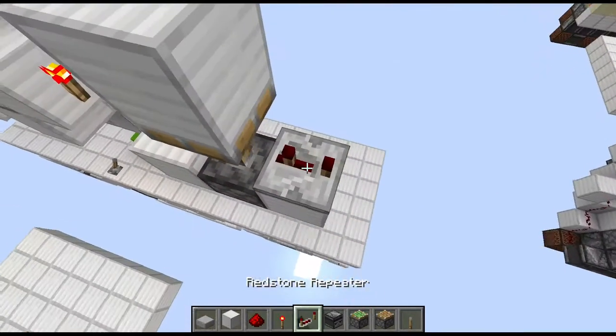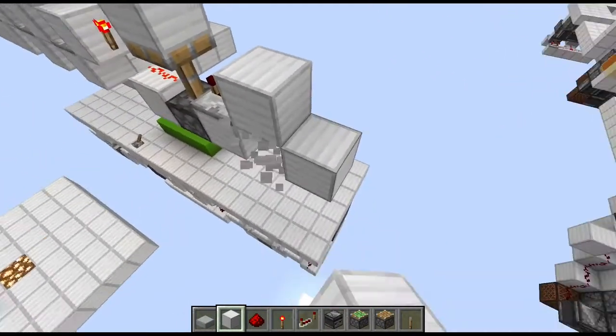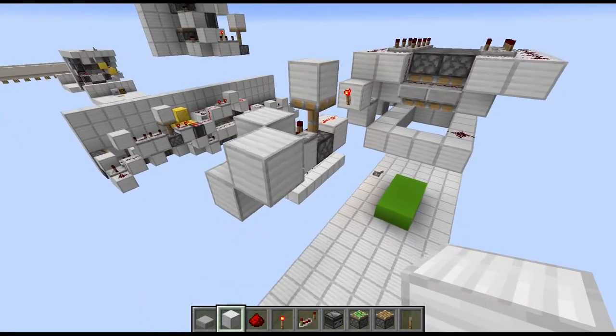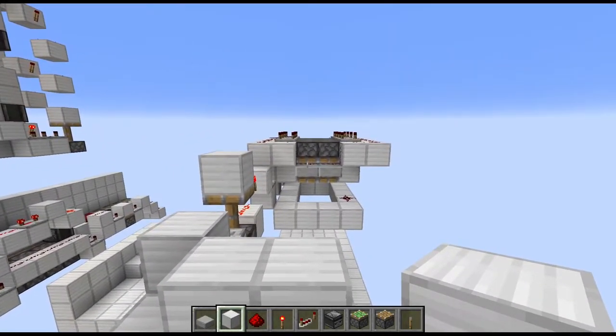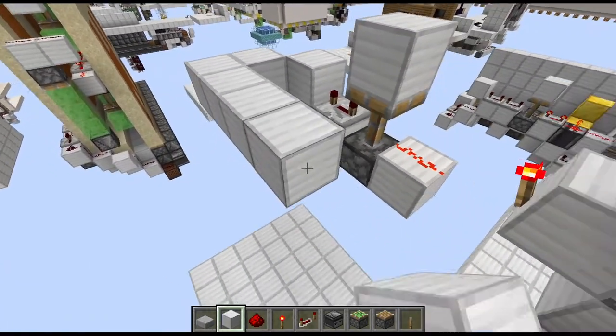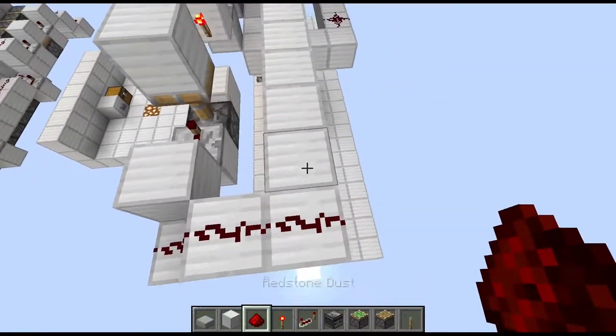Then a lowered block with a repeater on 4 ticks running into a full block, then a lowered block towards the right. Go up a layer and over a layer until you are in line with the first of those slabs, and then go all the way to the slab again.